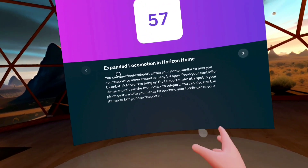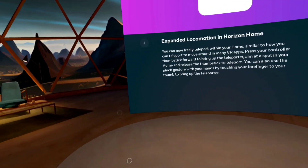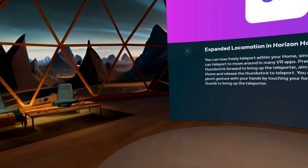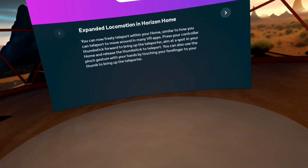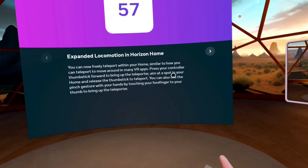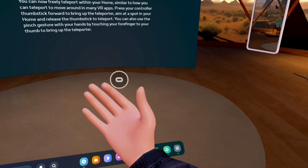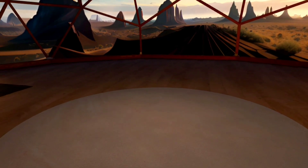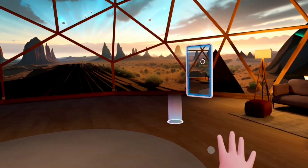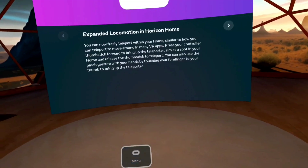We covered this in the last video — in some environments they had actually expanded where you can go, but then they took that away and gave us the original small grid. Now we can jump from one place to another without the little individual dots — kind of a half-truth. You can also use a pinch gesture with your hands by touching your forefinger to your thumb to bring up the teleporter. Let's see if that works — it wasn't working before. Nothing. The only thing that works is going like that, so the only place I can really teleport to is the mirror.